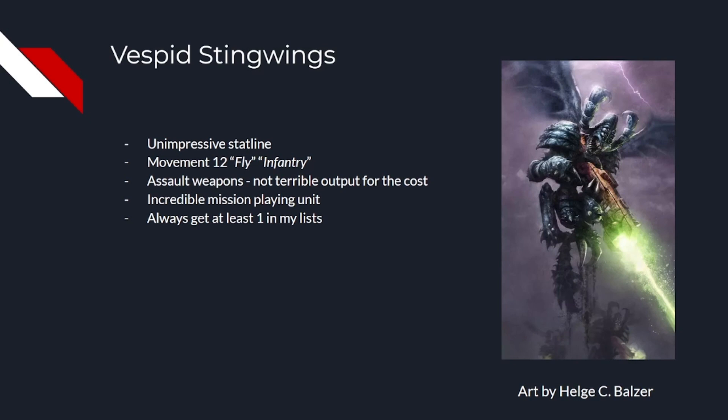You may be wondering why I consider them to be such winners after listing so many disadvantages. Well, that's because of the secondaries. Vespid are excellent for Behind Enemy Lines, Engage on All Fronts, Deploy Teleport Homers and Investigate Signals, due to being 12 inch move infantry with Fly and assault weapons, so they can advance and still perform an action. And they have deep strike, making them one of the most absolutely cheapest units in our index with a crazy amount of speed and maneuverability.